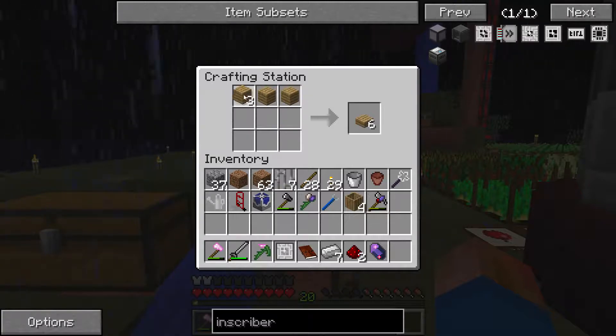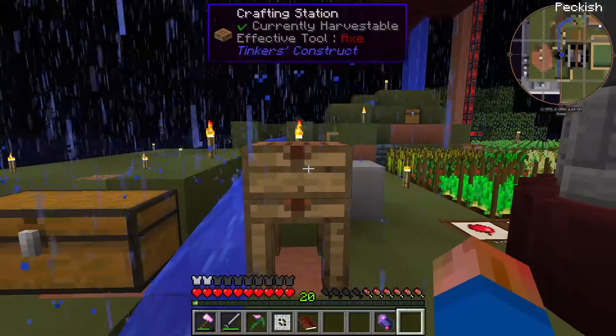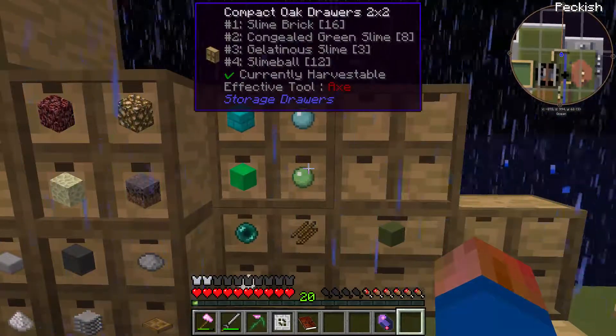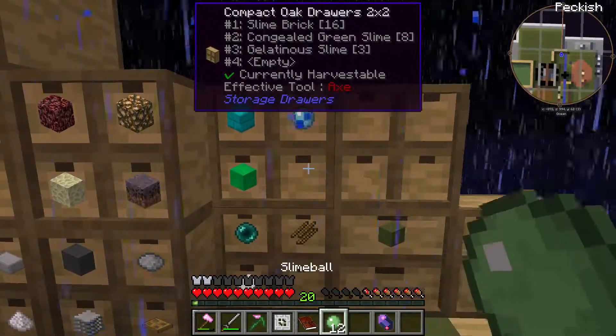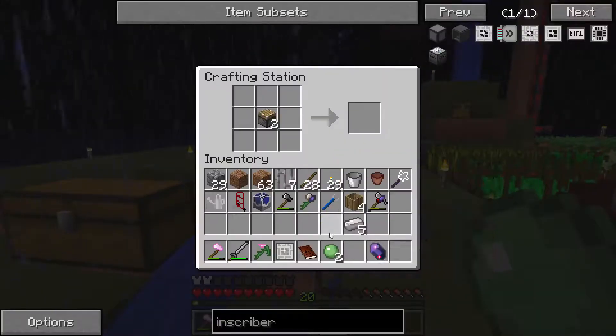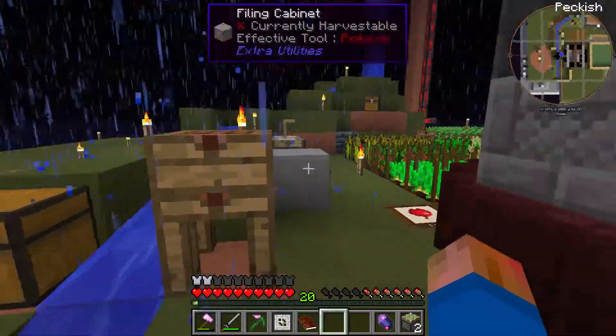The reason I want to skip ahead in the quest book and go ahead and do this is because I'm tired of running all over the base looking for items. To make the sticky pistons, I think I remember the recipe as two regular pistons with two slime balls. And if that doesn't work, I'll look it up. Yep, there we go — we've got our sticky pistons.